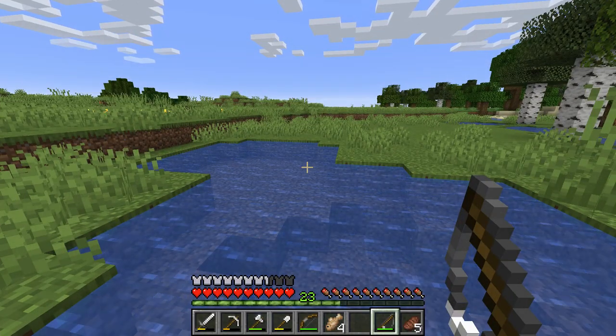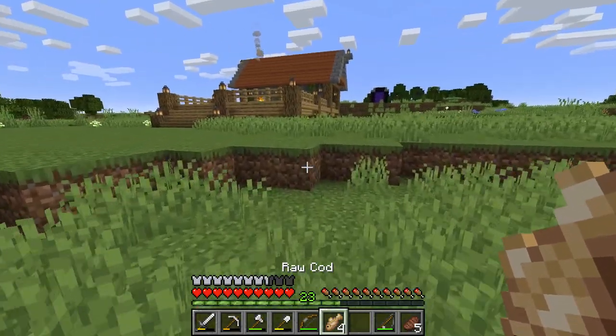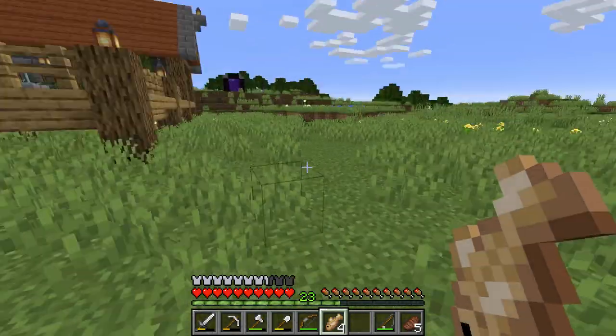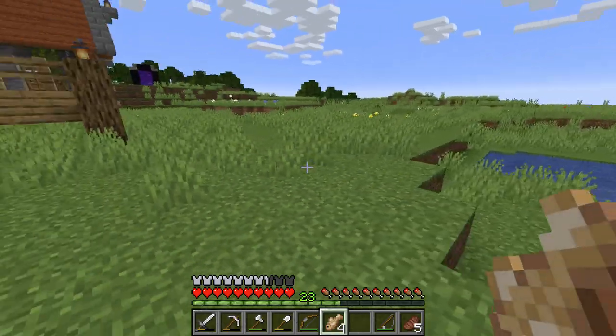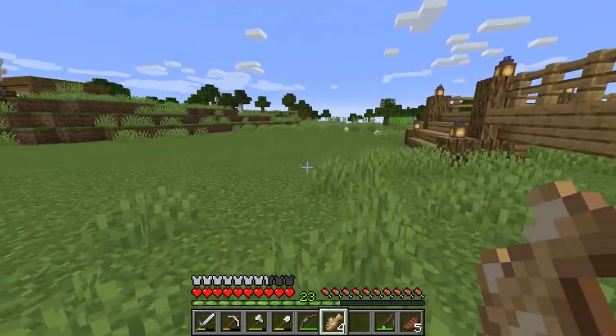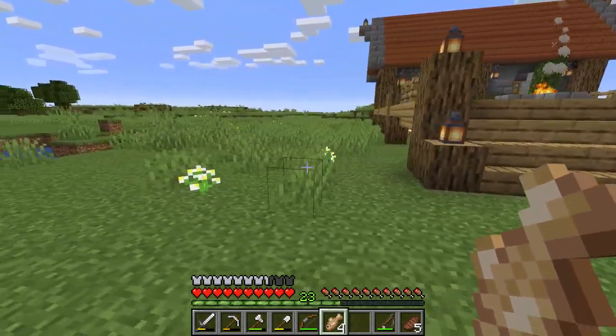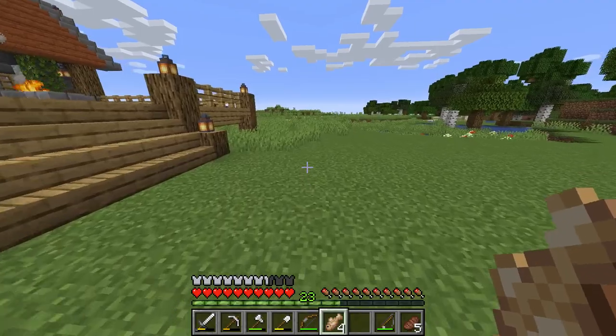Four casts and four pieces of raw cod - that's not very exciting. Raw cod is nice and all, but what we want is something more exciting out of our fish farm, and we can do this through an automatic AFK (away from keyboard) fish farm.